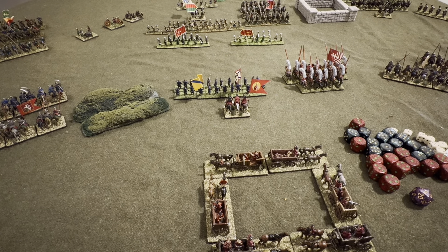Reading the rules, there's nothing that specifies the frontage or how a unit has to be formed other than you have column and line — and then there are rules for big units. I'll try and play a few turns and see how it goes. So I wanted to put most of my Ottoman and Polish stuff on the table just because I think it looks nice and it's fun.